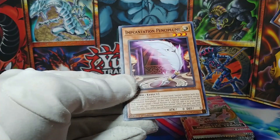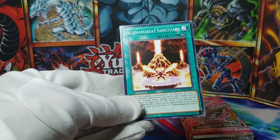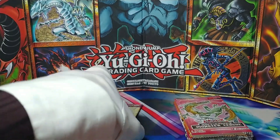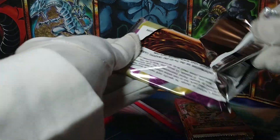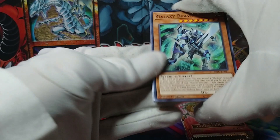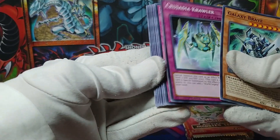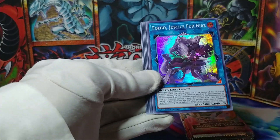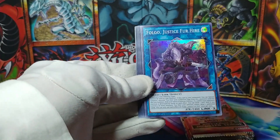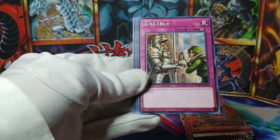Necro Valley Temple at rare, Gravekeeper's Spiritualist — I feel like I saw this card playing Duel Links back in the day — another Impcantation Plushfire, and Salamangreat Sanctuary. Final pack of Soul Fusion: Galaxy Brave, Crusadia Reclusia, Orchestrated Attack, and another Full-Go, doubling up on super rares.